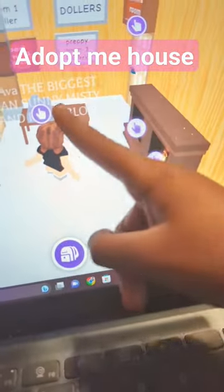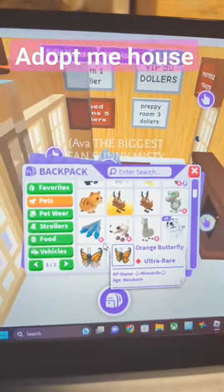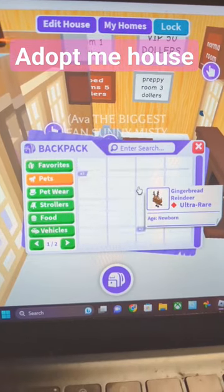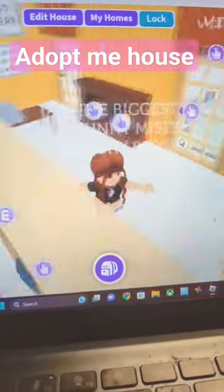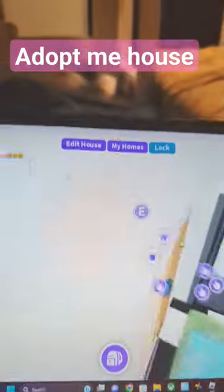If you want to play this game, it's on Roblox — just search up 'Adult Me' and you can play. You can get a starter egg, but you can't trade it. It gives you free stuff like a sandwich and other things.